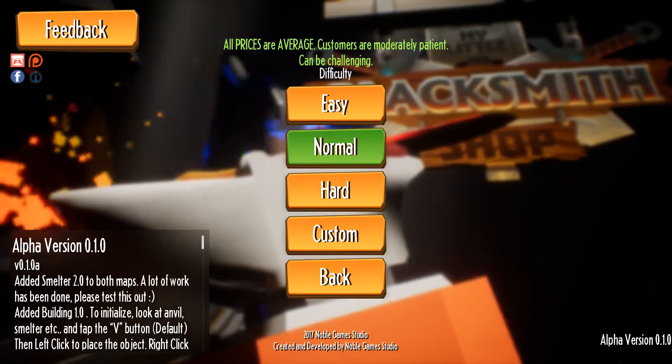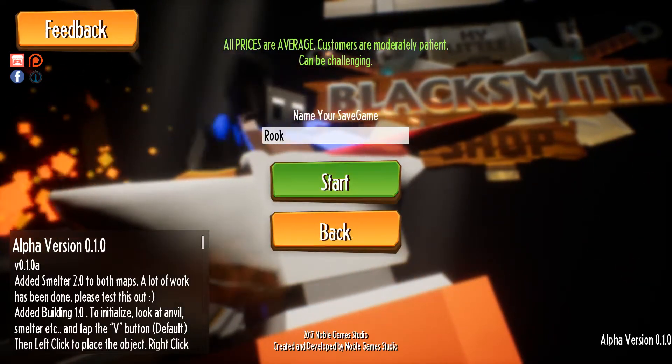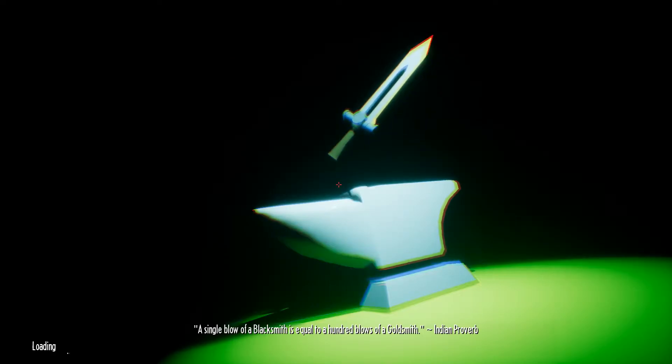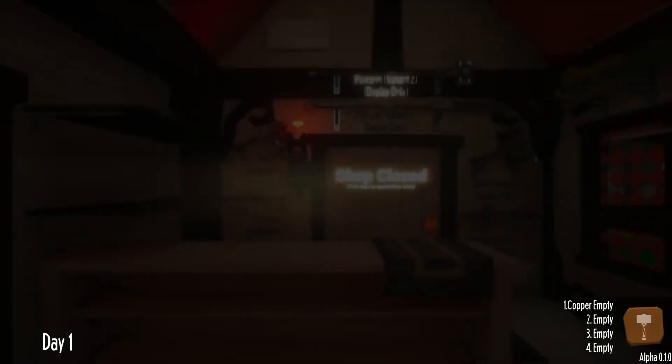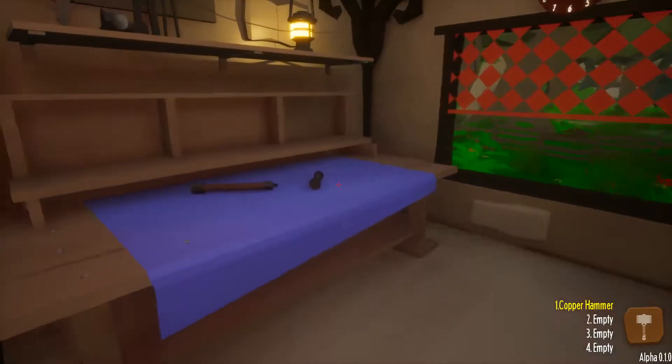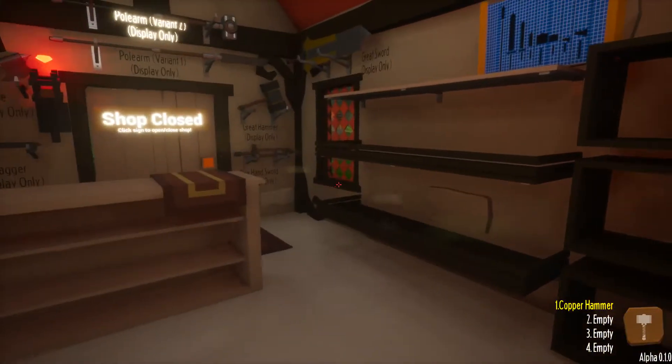So let's just start a new game, going on normal mode and we'll call it Rook. Now I've played a little bit to get familiar with it. Sometimes the controls are a little bit wonky and I had to play around with the graphical settings. Sometimes the shading and stuff is a little bit weird, but it's okay.